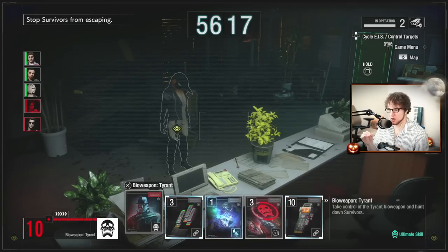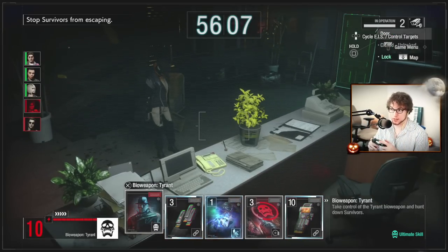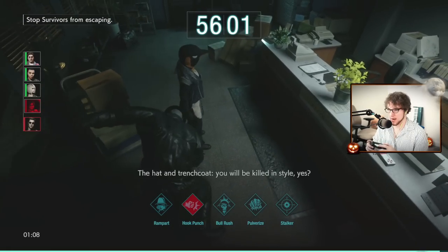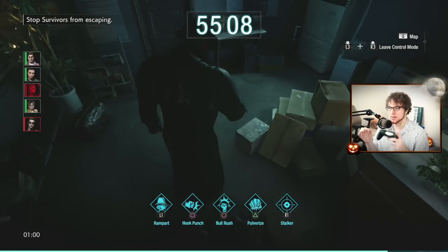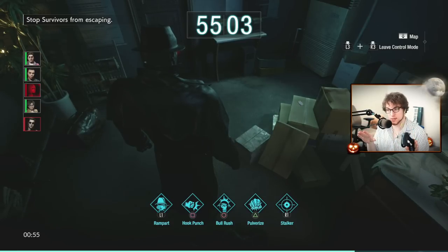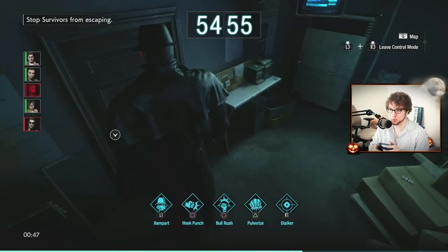Now let's talk about Mr. X. He's come a long way since he was first put into the game. One of the biggest improvements is how quickly he can attack — he can get in and start pulverizing people in no time at all. He used to be super slow and people could run away. But people still tend to get away from Mr. X because players don't play him right — they'll spam Stalker immediately when he spawns, giving survivors time to flashbang or escape.